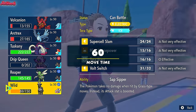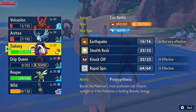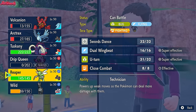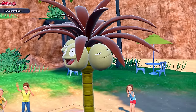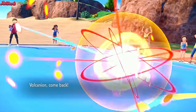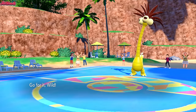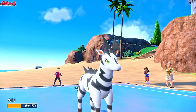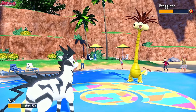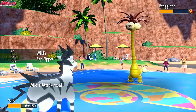Now we just have to switch out. Volcanion does so much work. Let's go to Zebstrika and hope they go for a Grass-type move instead. Then we can get a Sap Sipper boost, which will be clutch. They go for a Giga Drain, which is great - we're going to get our Sap Sipper attack boost.